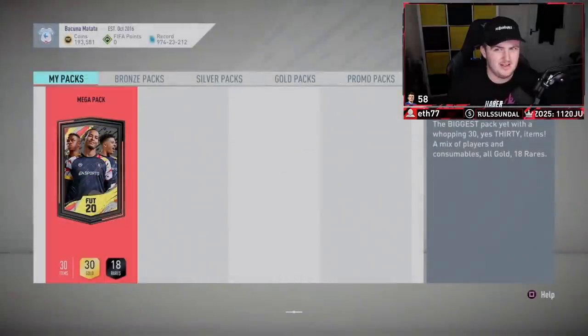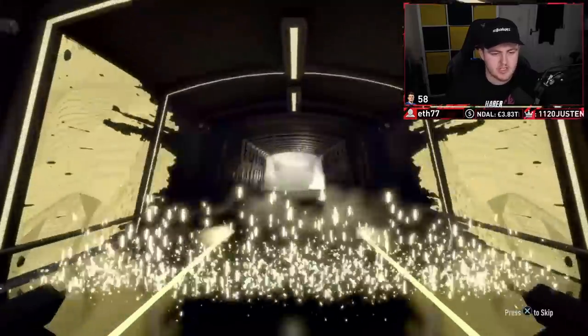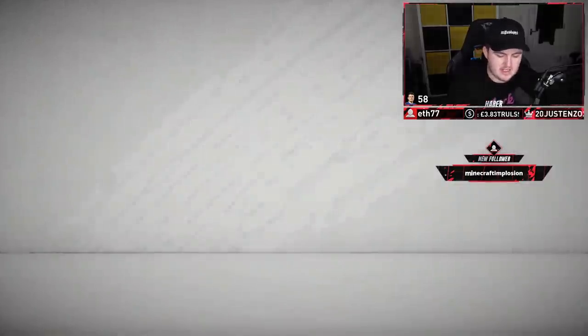Hopefully we can get better in the second 35k pack - what are we saying? We're gonna get something good here? It's another board, no walkout. It's gonna be Argentinian centre-mid Lo Celso. Disappointing. Well, let's move on to the next set of rewards.